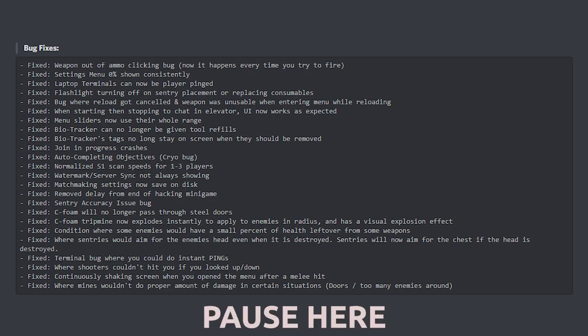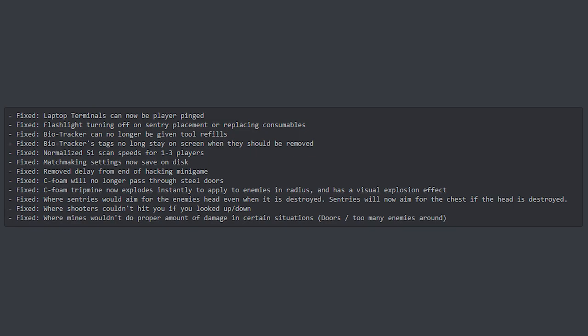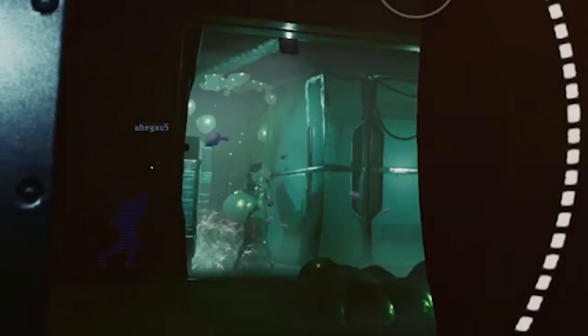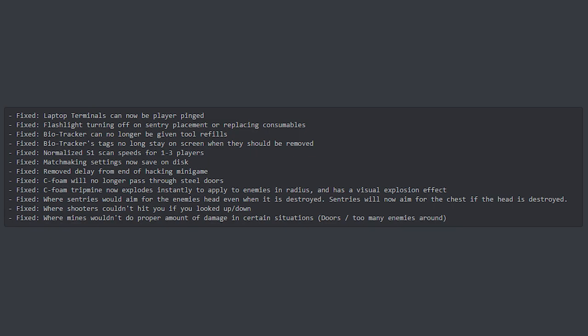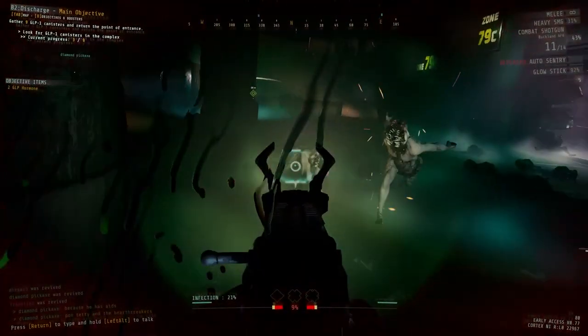Here are the notable bug fixes: laptop terminals can now be pinged; flashlight no longer turns off when placing a sentry or switching consumables; bio tracker can no longer be given tool refills; bio tracker tags will no longer stay on screen when they should be removed; normalized S1 scan speeds for one to three players so they don't take an eternity solo; matchmaking settings now save on disc; lockers can now instantly open after completing a hacking minigame; seafoam will no longer pass through doors; seafoam trip mines now explode instantly; sentries now aim for the body if the head is destroyed; fixed shooters not being able to hit you if you look up or down; and fixed mine damage in crowded areas so mines do proper damage to all enemies behind a blood door.